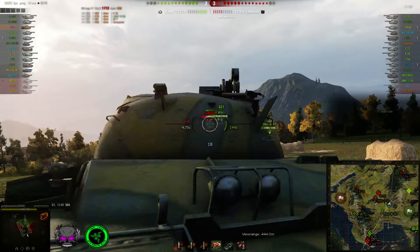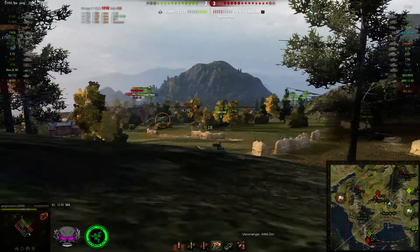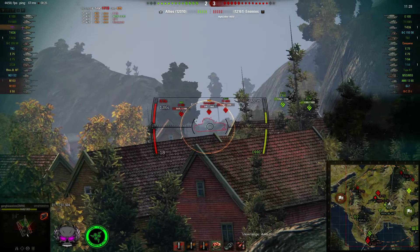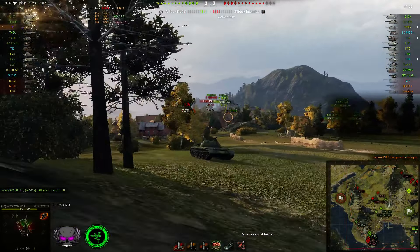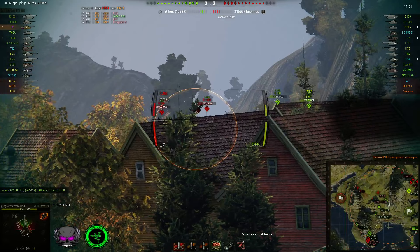I get a nice shot down to the Conqueror, actually tracking him. I keep an eye around me — I don't want to get spotted right now, not at all. And I managed to take out the Conqueror with another shot on the side, which is very, very weak armour.